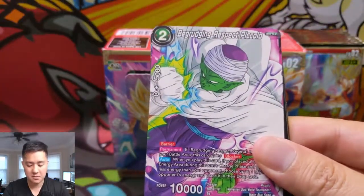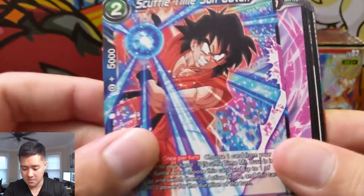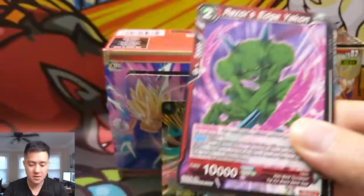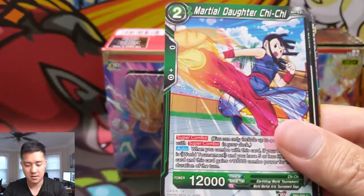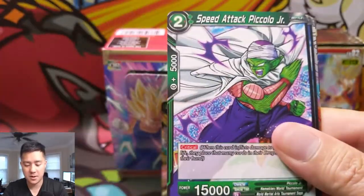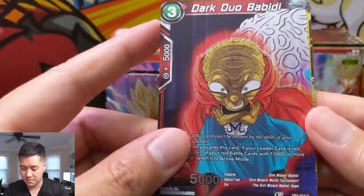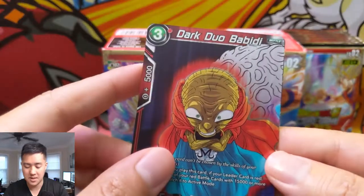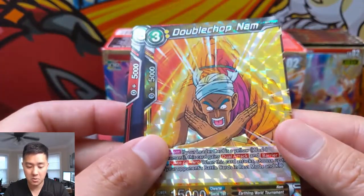Alright, let's see what we got. Piccolo — huge Piccolo fan. Sun Goten. I don't think I've ever seen Goten that old. Chi-Chi, Vegeta, Foot Kamehameha, Piccolo again. And this is just a common Dark Duo Babidi, and just a regular rare Double Chop Nom. That's an interesting card.